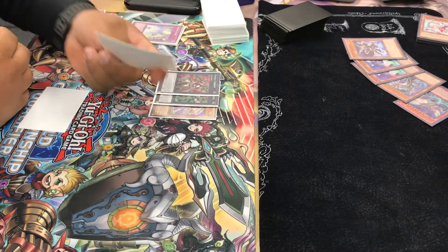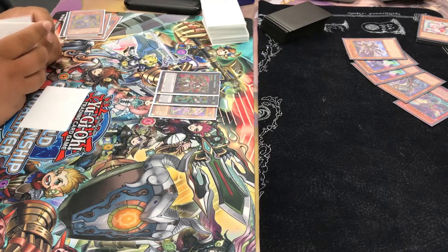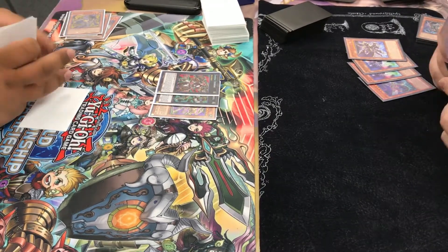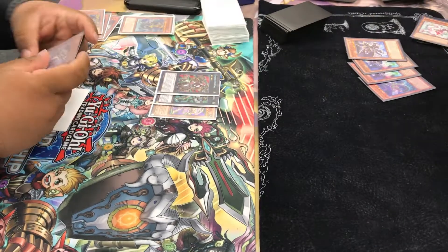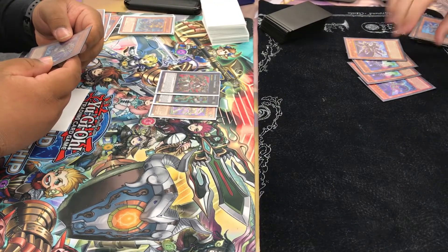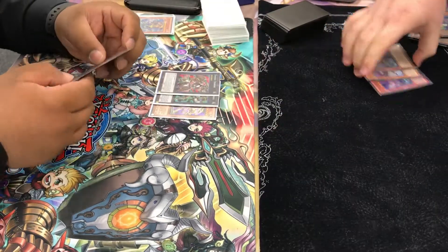So now he's in a pretty good position. But fortunately I do have a full graveyard. He uses Atondel's effect on my turn, banishing my Anunku. But fortunately for me, I did have an Anunku in hand. So banish three for Anunku and blow up his field.